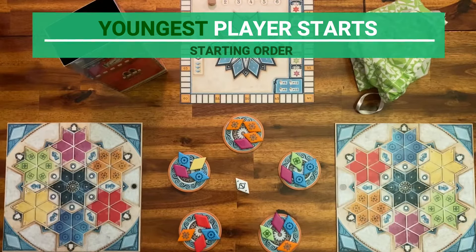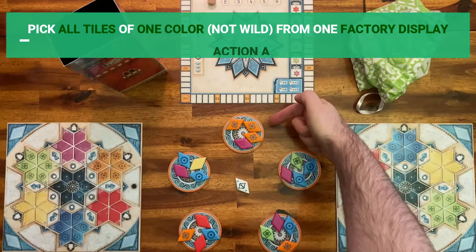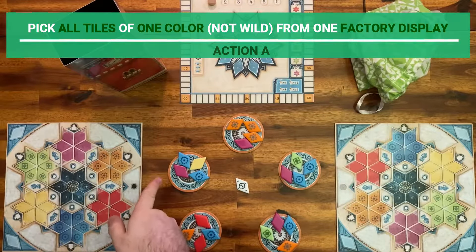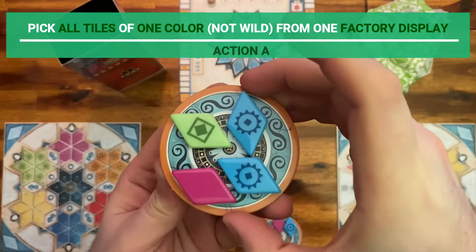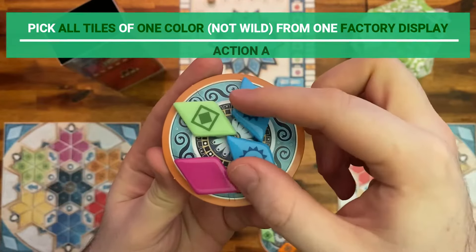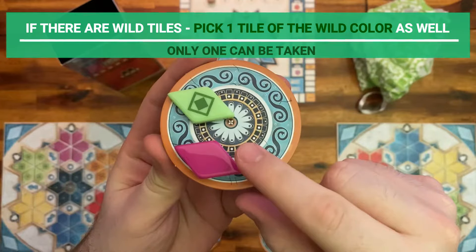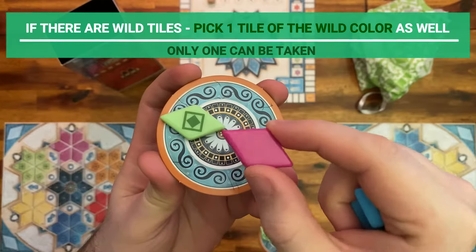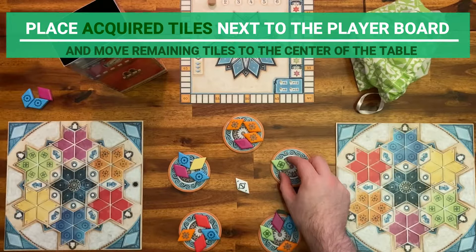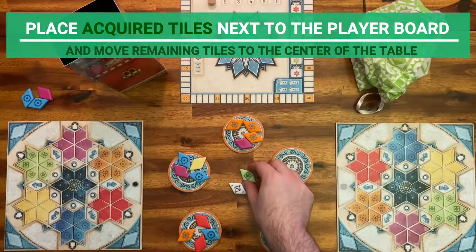Starting with the youngest player, on phase 1, on your turn, you must pick tiles. You have two choices of actions. Action A is to pick all tiles of the same color, which is not the wild color for this round, from any factory display. In this example, player 1 decided to get all the blue tiles. Also, if there are one or more tiles of the wild color on the display, you must take one of them as well. Because the purple tile is the wild tile for the round, player 1 is allowed to get one. Place the tiles you have taken next to your player board and move the remaining tiles from this factory display to the center of the table.